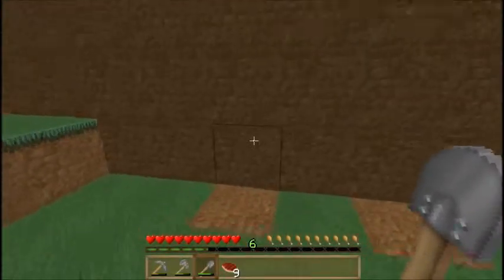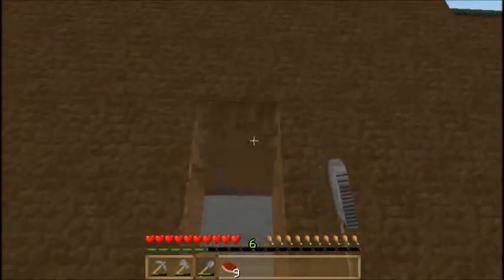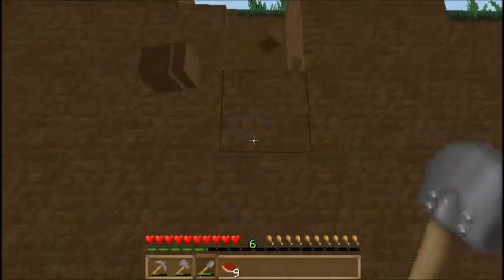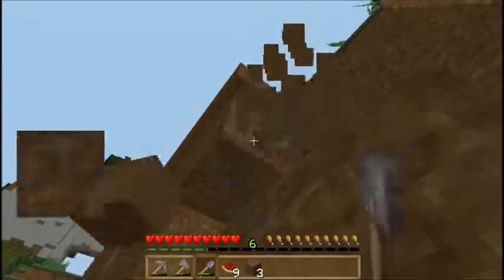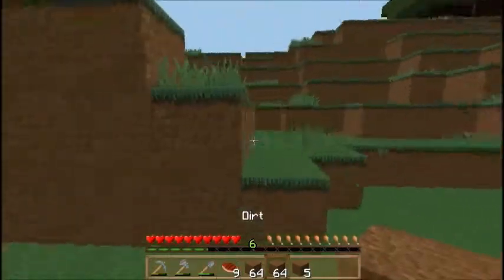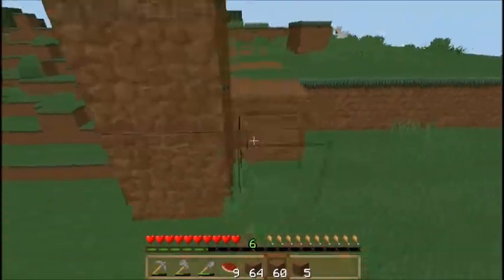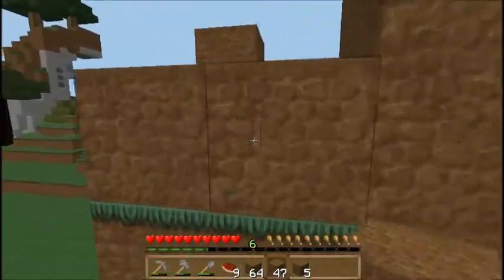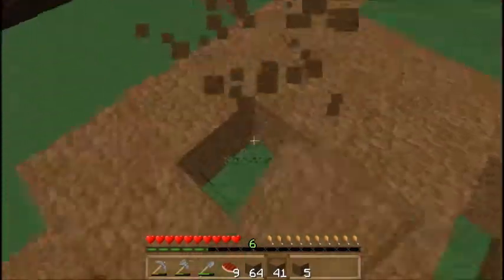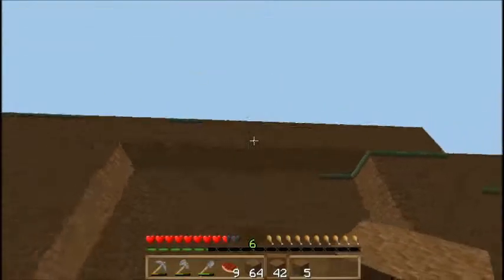Alright, so the entrance is going to be like a five by five. I already planned this out — so one, two, three, four, five, one, two, three, four, five. I'm going to have to make the mountain taller. When I chiseled away that whole side of the mountain, I got a bunch of dirt.